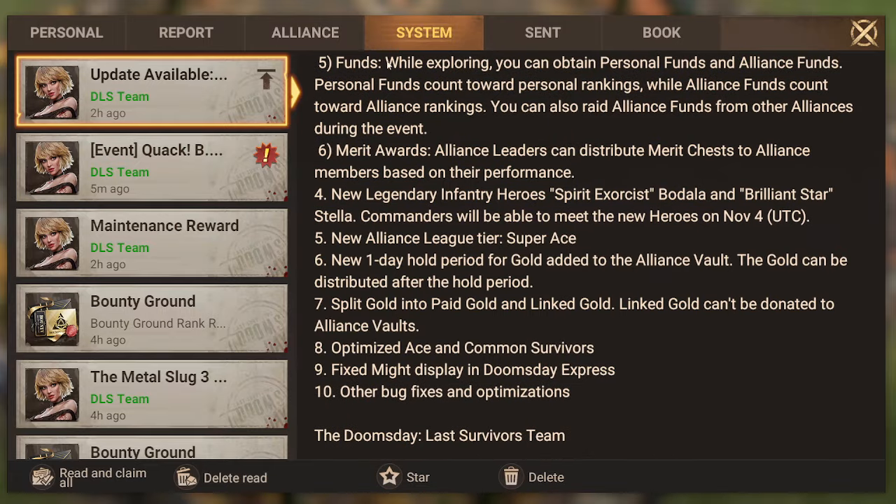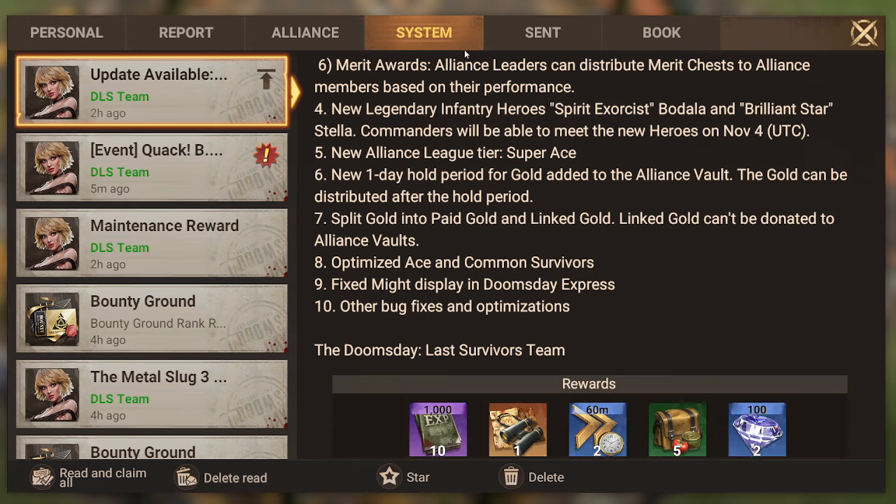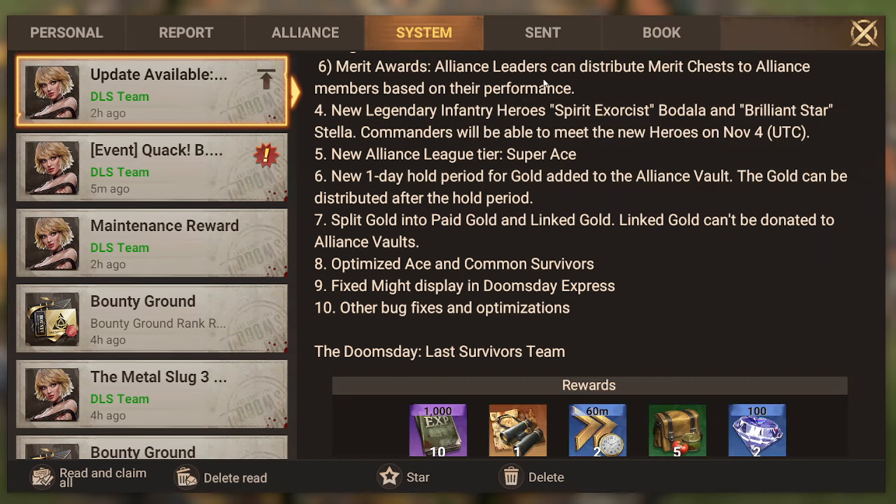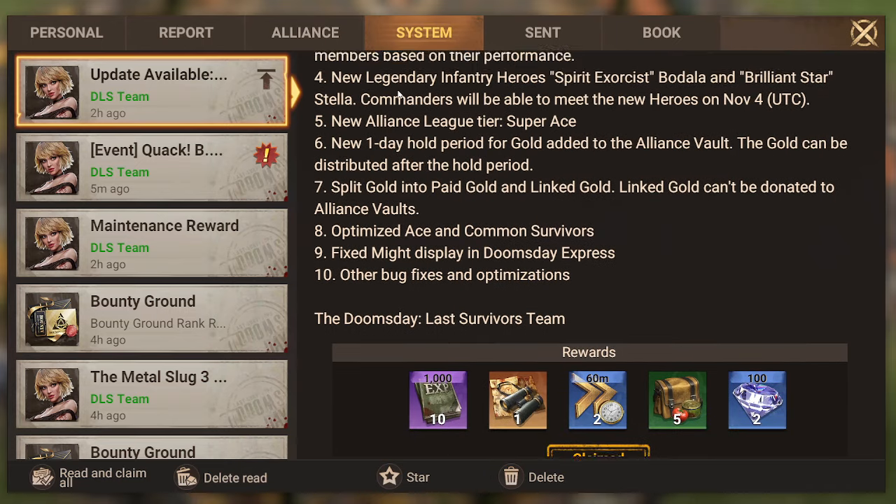While exploring you can obtain personal funds and alliance funds. Personal funds count towards personal rankings while alliance funds count towards alliance rankings. You can also raid alliance funds from other alliances during the event. Alliance leaders can distribute merit chests — pretty standard.